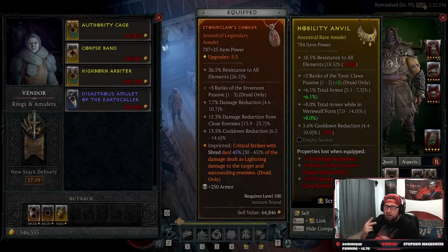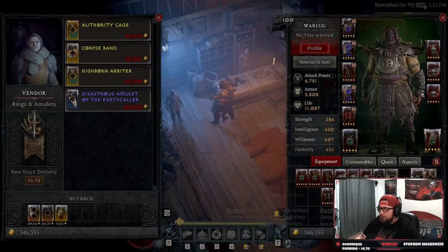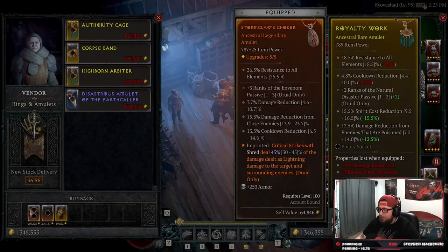The total armor and total armor for werewolf are interchangeable; you could probably swap out either one. I just like total armor while werewolf and it's a higher roll. When you actually look at it, 6.1% is almost a max roll for total armor while in werewolf form. But we want to re-roll this and try to get a spirit cost reduction, which would be very, very beneficial to our build.